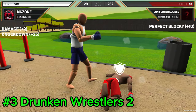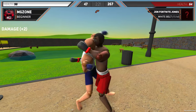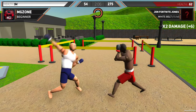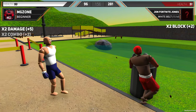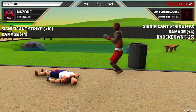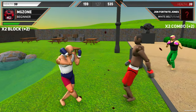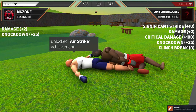The third game is Drunken Wrestlers 2. Drunken Wrestlers 2 is a hilarious physics-based fighting game that lets you brawl with other players in various modes and arenas. The game's physics are realistic and unpredictable, making every fight a unique and chaotic experience. You can punch, kick, grab, throw, and slam your opponents. You can also perform combos and special moves. The game's graphics are simple but colorful, and the sound effects and music are fitting and amusing. The game's modes include single-player, multiplayer, and co-op, with different options and settings to suit your preferences.